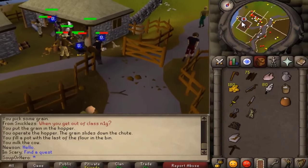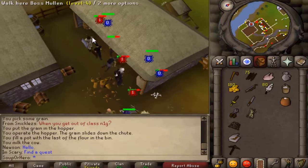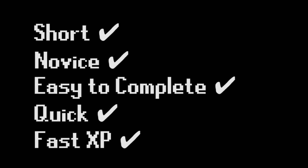If you guys want to see more videos like this make sure to drop a like on the video, and if you have suggestions for more ideas on doing well in deadman mode make sure to leave a comment below. Every quest I mention is going to be short and novice, so they're going to be very easy to complete and very quick, which is really what you want in the beginning. You just want fast XP and to get things done quickly.